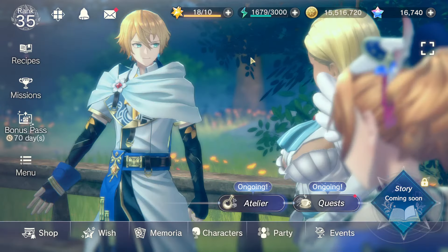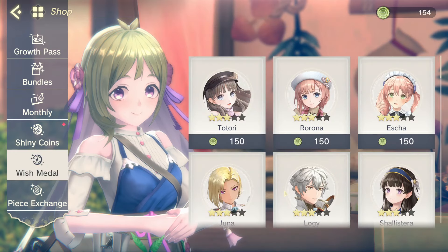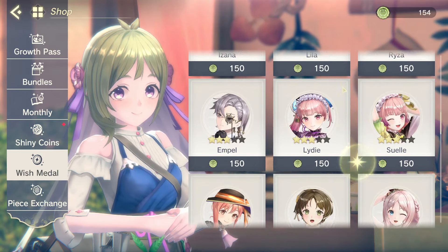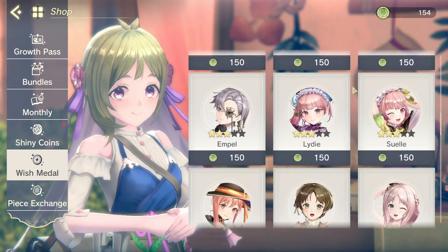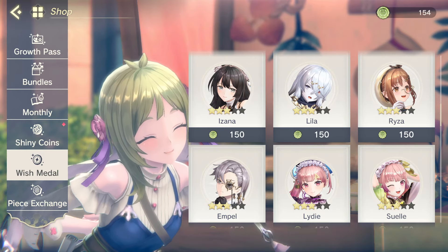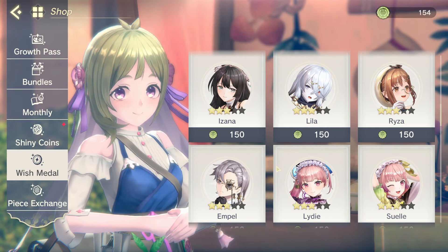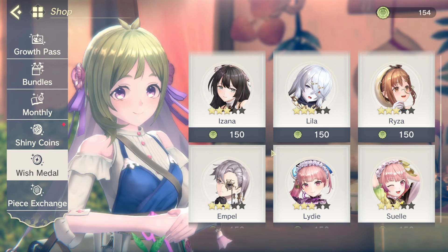I highly recommend it. Now, which characters should you choose? In my opinion, the cool thing about this is that it should have every character up to the Christmas banner — if it works the same way as JP — which means you have a lot of powerful characters to choose from, not just the base release characters. If you don't have them, the two characters you should pick no matter what are Izana and Liddy. Liddy is the best supporter in the game. Izana is the best attacker in the game, and Liddy and Izana also have really good synergy together because of Liddy's passive that affects both attackers.